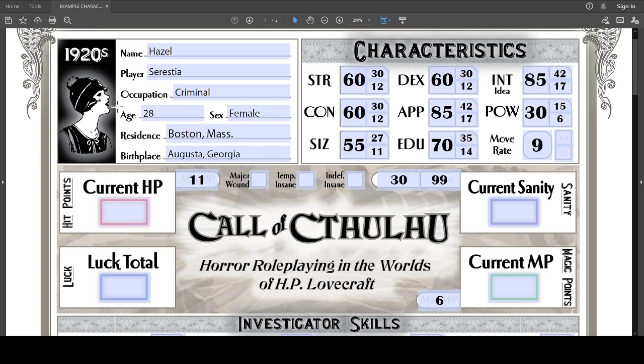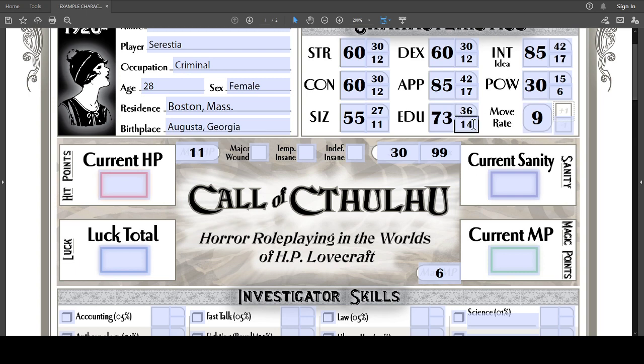This is where your percentile dice comes in handy. You roll percentile dice and need to get a score above 70. If you do, you roll 1d10 to determine how many points get added onto your Education score. Rolling the virtual percentile dice, I got a 72 — which means I beat my Educational score. Rolling 1d10, I got three, so Hazel's Education goes up by three points. You'll notice that as you enter this new number, the half-value and one-fifth-value boxes on the right-hand side will automatically update.